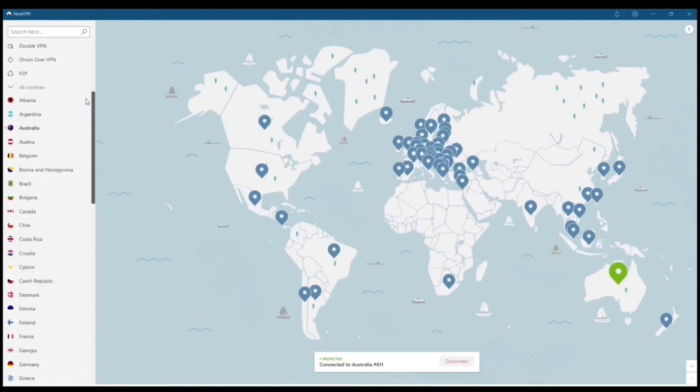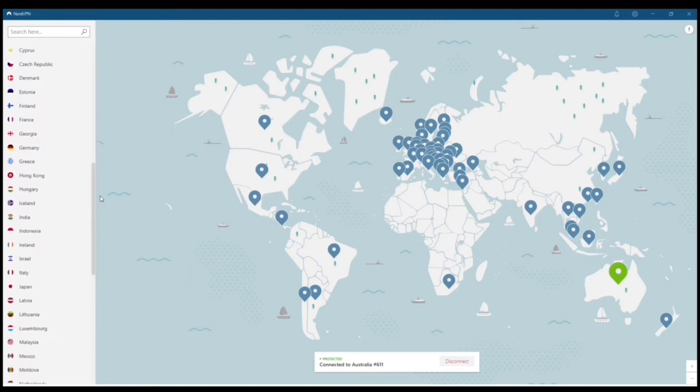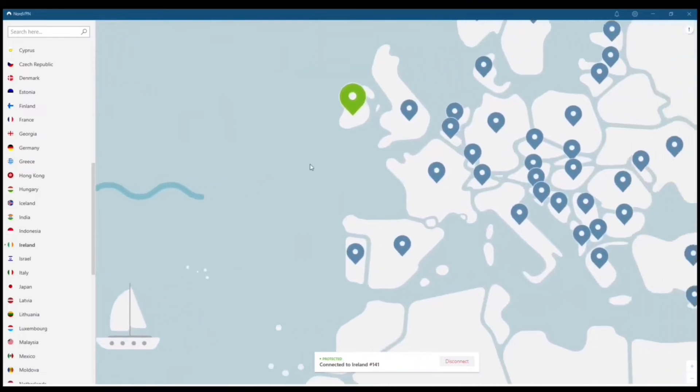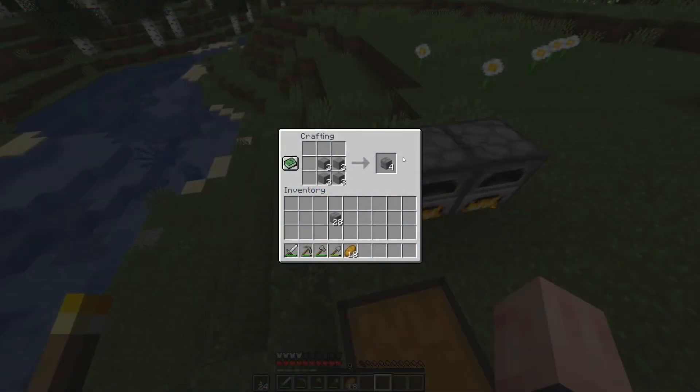Nord is top rated — probably top three out of all the VPNs out there. You can just browse for different countries and locations on the left-hand corner of the screen. I'm going to connect to Ireland. We're connected right away. All the blue dots on the map show basically everywhere you can connect, and they're the only ones that have this cool built-in map feature.